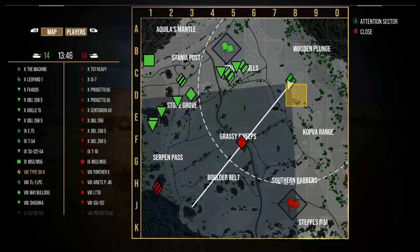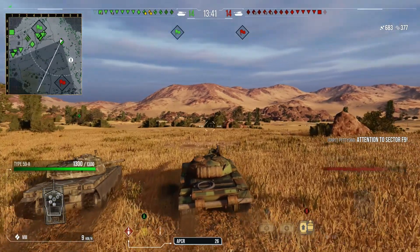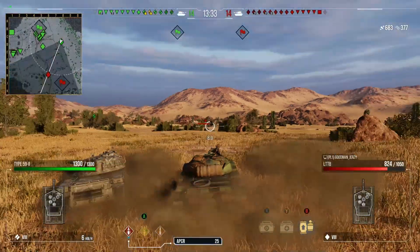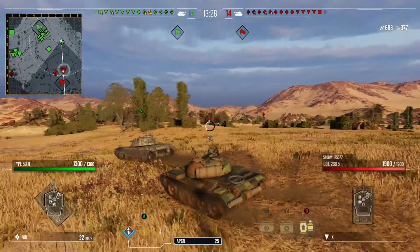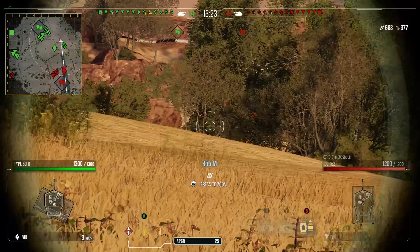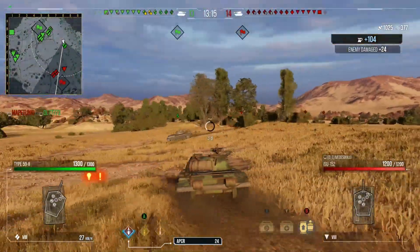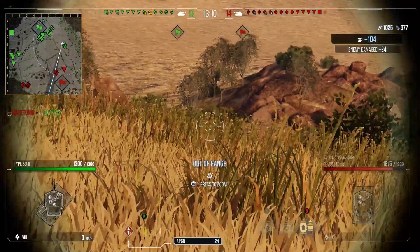That Centurion Action X we spotted was a bit more ahead of us — he's just run off. We're not spotting anything else up on this flank. It's kind of like, has he gone? Is there literally nothing on this flank? Is that why he's run away? That's what me and Turkey both thought at exactly the same time. Their team's doing pretty much what our team's doing — camping in the TD spots. Both teams are camping. It happens from time to time on Steps: literally all the TDs, mediums, everything is in these spots.